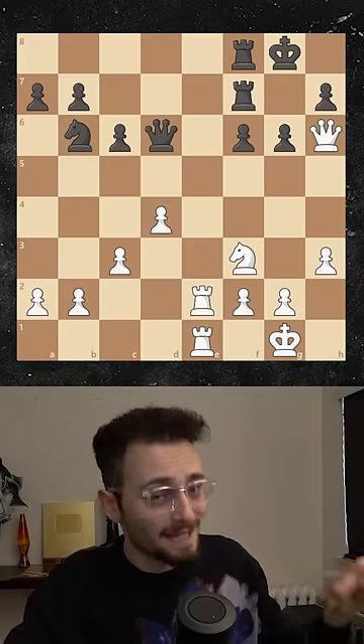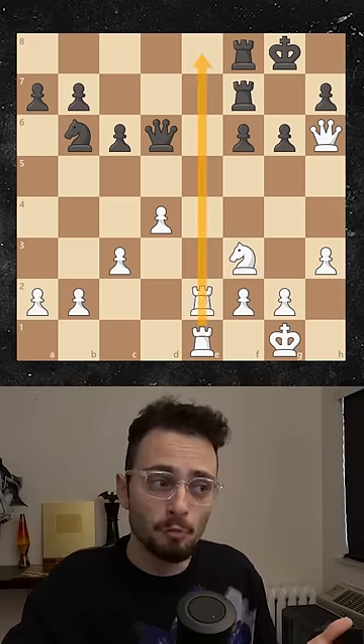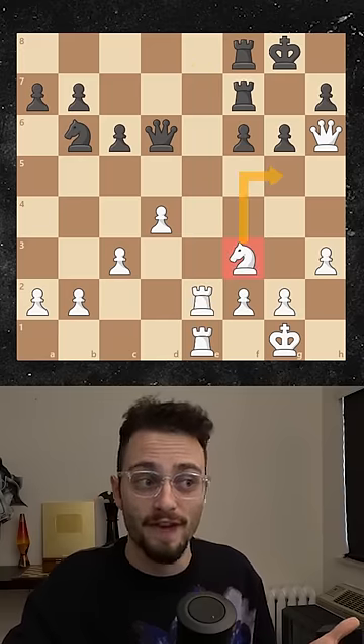Number three, whose pieces are more active and more useful? Again, slight advantage to white. These rooks are super strong compared to their counterparts, and the knight is very close to the action as well. And lastly, number four, who's got more space and a better pawn structure?